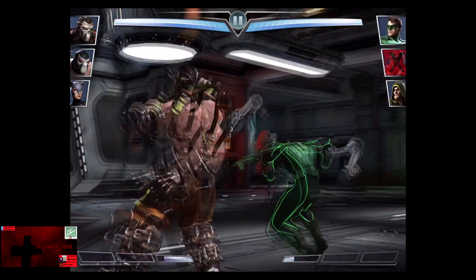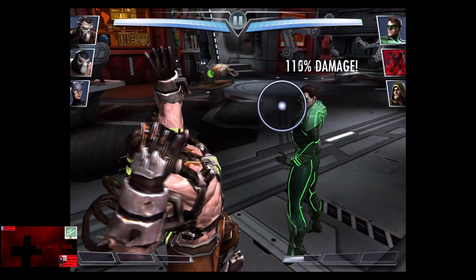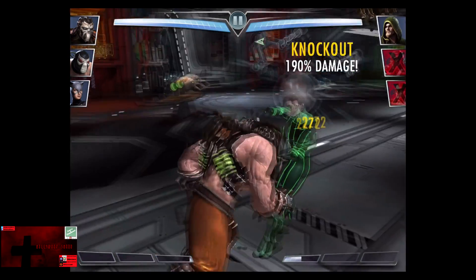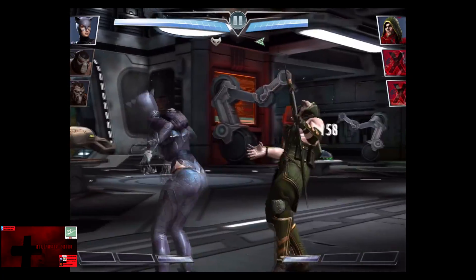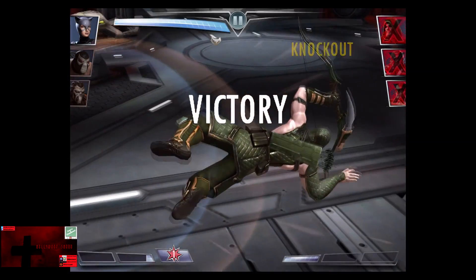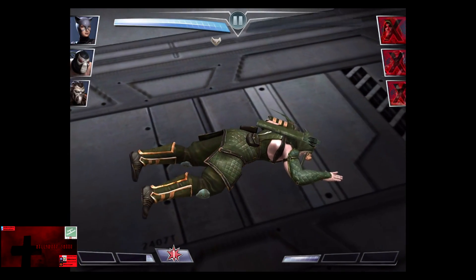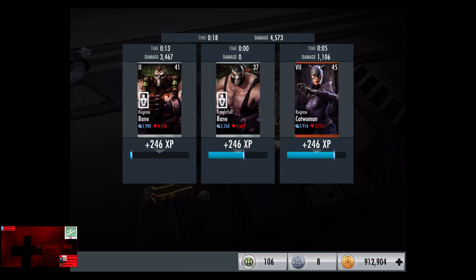The Cyborg is knocked out. Green Lantern comes in next, and we're gonna go off a Raid Slam and quickly get rid of him. Finally we're gonna have bronze Catwoman against Green Arrow, and she kicks him out in seven shots for the victory in the second fight. 246 XP, 270 credits.